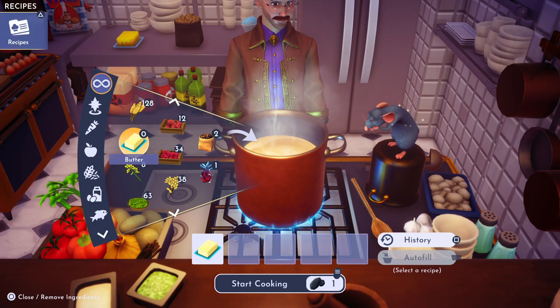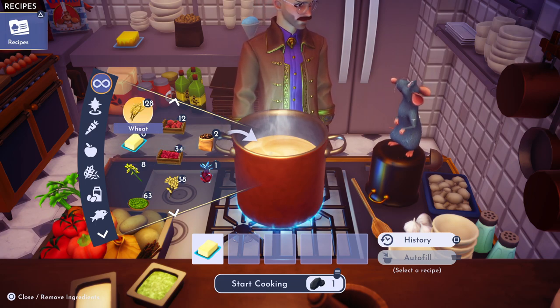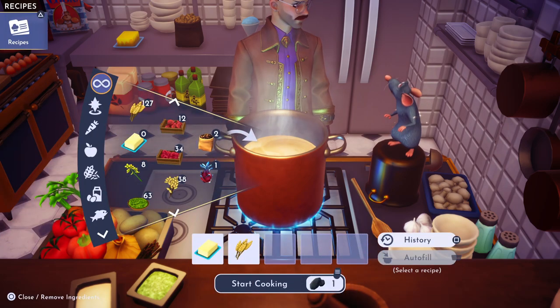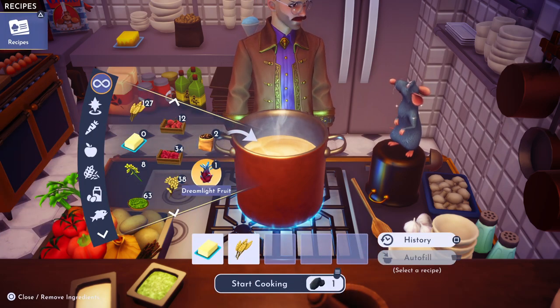So one butter, we're going to need a wheat, which you get at the Peaceful Meadow Goofy Stall. And one dream fruit, which you get off your dream tree in the sunlit plateau.